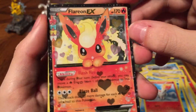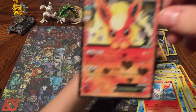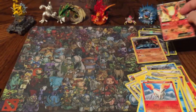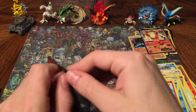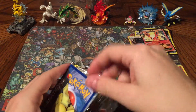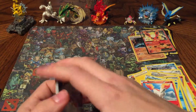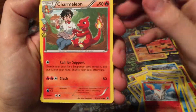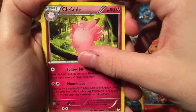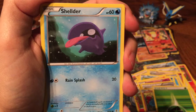And we move on to that Charizard pack. Alright, we start off with a Swablu and a Graveler, another Crushing Hammer. Diglett, Water Energy, Magikarp again, and right before Ponyta. And that's what happened last time — Reverse Holo Olympia, I think this is the first time I've gotten her. Flareon EX! Such a beautiful card. Wow, that's amazing. And a Golem — not bad at all!